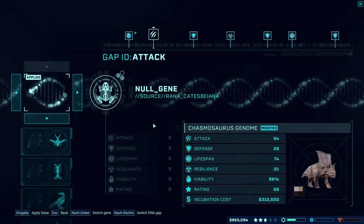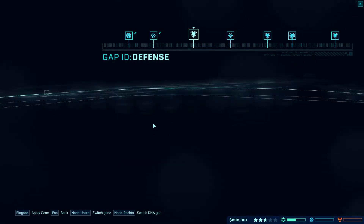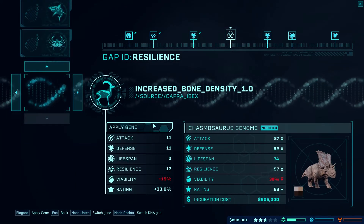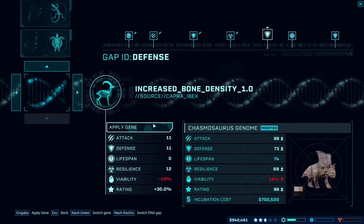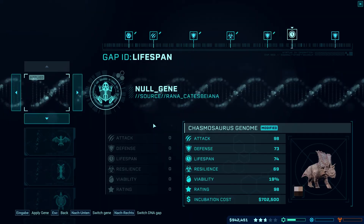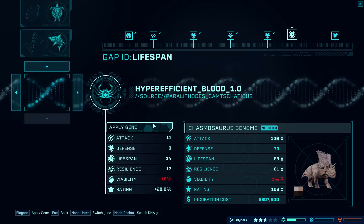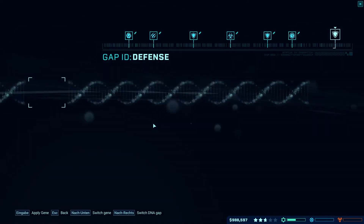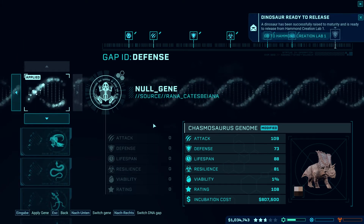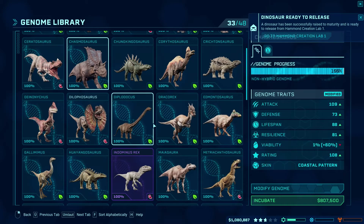We're going to modify the genome for this one. Let's go with the coastal pattern and make the rating as high as possible — 79, 88, 89. Moving one over drops my viability to one percent. Can we get the viability up? If we leave it, it'll stay at one percent, but we could get the rating to maximum. We'll leave it at that — it now costs 800k.